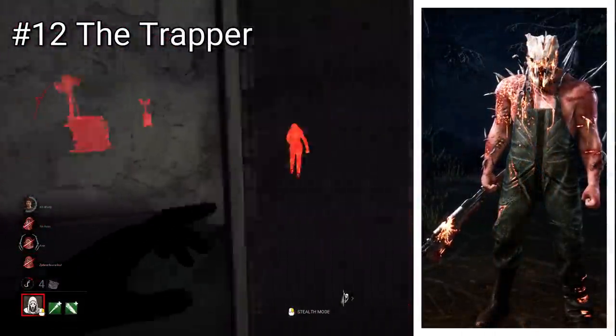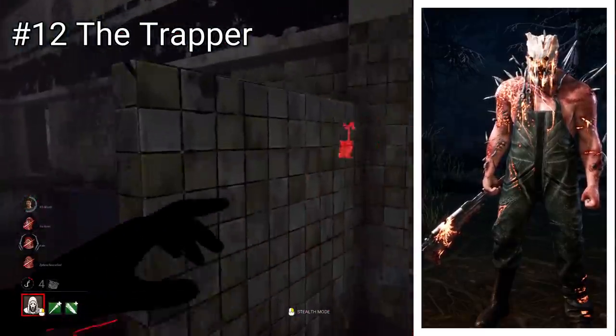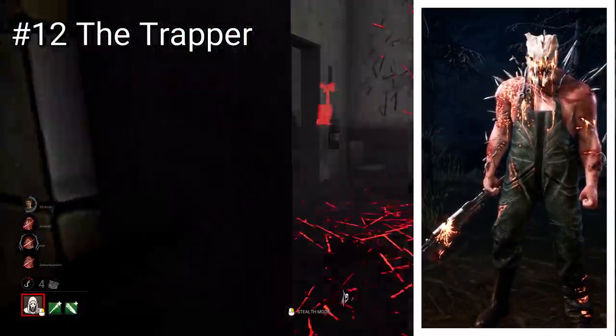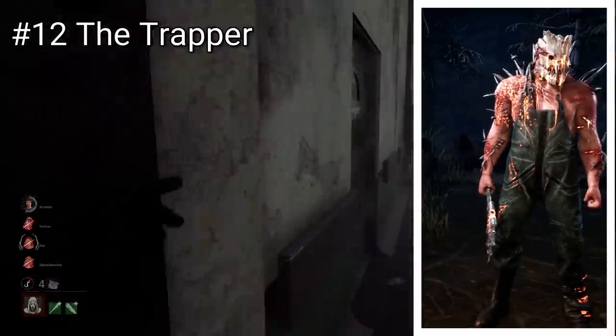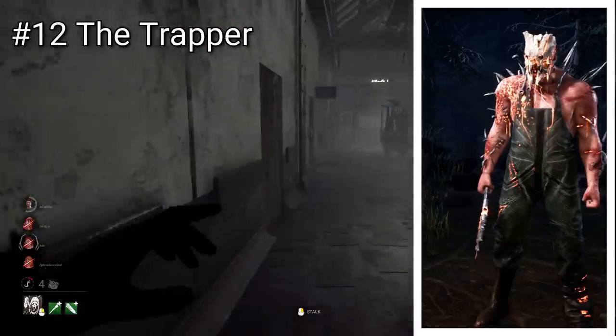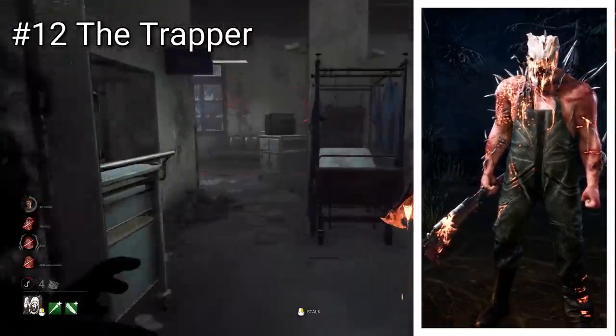Next we have Trapper. Poor old Evan always seems to be the greatest victim of simplicity as his skin doesn't really do too much in the way of changing him, although I don't think it looks bad. It's definitely more altered than Plague's, in the form of longer spikes of metal piercing him and a slightly different mask, which does make the whole look a bit better.